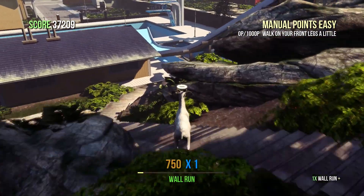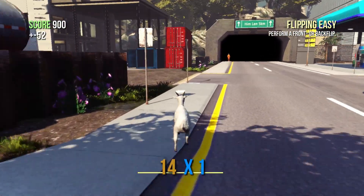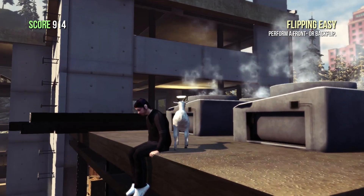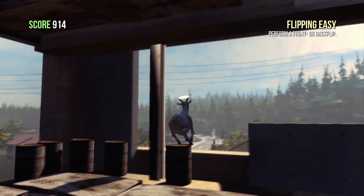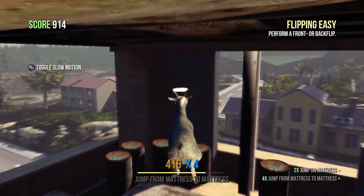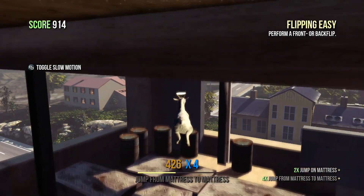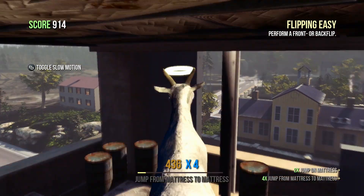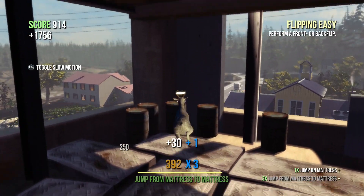The next achievement we're going to go for is Mattress Madness, which is worth 30 gamerscore. It's for bouncing on a mattress 100 times in 30 seconds. Again we're going to use the slow-mo for this. With the Angel Goat mutation on and the double jump, make your way into this building. You're going to want to go to the top floor but not right to the roof. There will be mattresses on the ceiling and mattresses on the floor. Slow time down and use the left analogue stick and the A button to jump. This is a lot easier with slow motion — without it you'll be going up and down very quickly and you'll probably come off the mattresses.